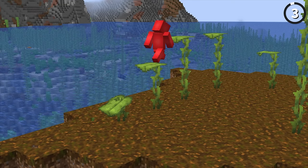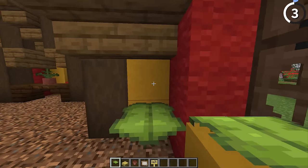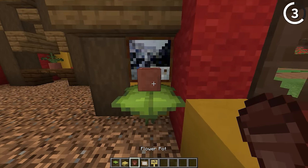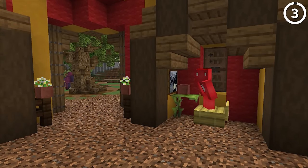In theory, using drip leaf as a desk would be a pretty lousy concept, but taking a look at this, I'm reconsidering. By just putting a slab with a sign in front of it, we've got a simple stool in front of our simple desk. Add a flower pot on top and it looks pretty nice. And if you don't want it to fall over, just power it with redstone and that drip leaf's never gonna crash.